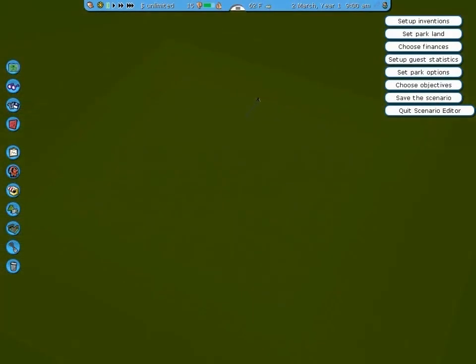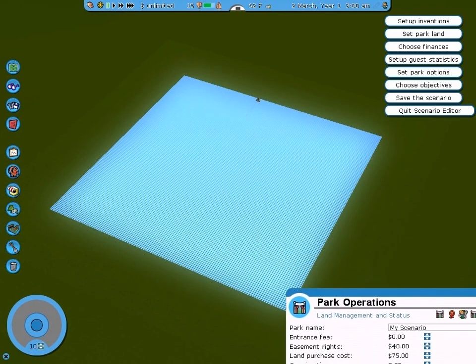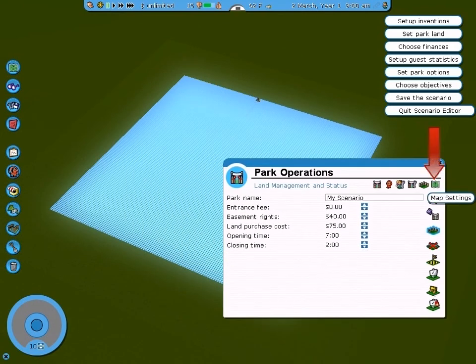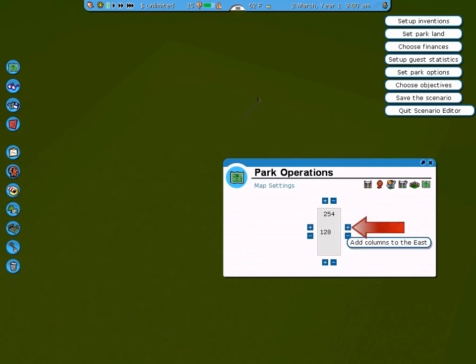One of the reasons I suggest using the Scenario Editor instead of Sandbox is that you can edit the amount of land that your park owns. To do this, click on Set Park Land. This button here shows the amount of land that's actually owned by the park — clicking on it highlights that land. Now go to Map Settings; this is where the magic happens. Click on this button to extend your park to the north, and do the same thing with this button to extend your park to the east.